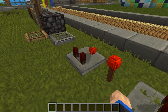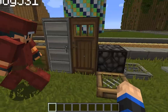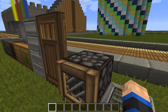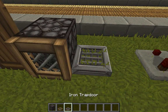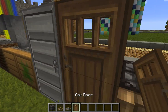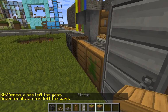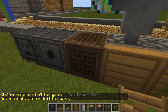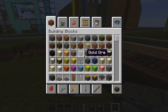Over here, we have all the outputs: redstone lamp, wooden trap door, iron trap door, oak door, iron door, sticky piston, piston, hopper, oak fence gate, note block, dropper, and dispenser.